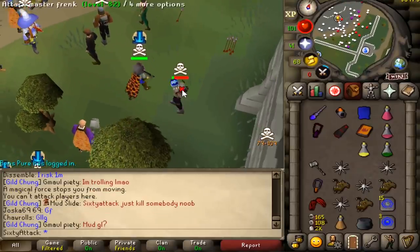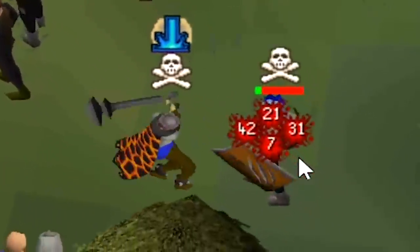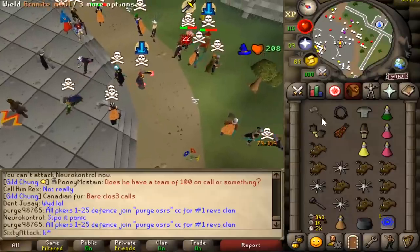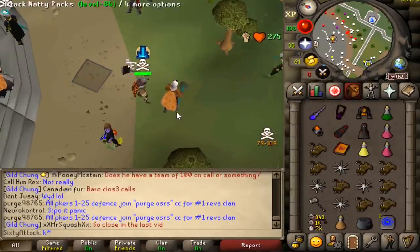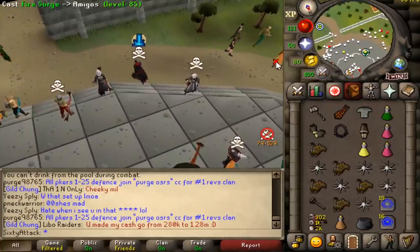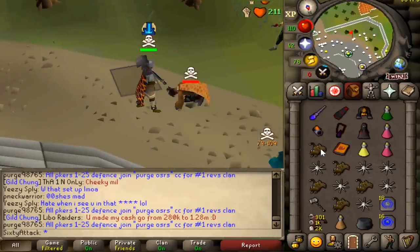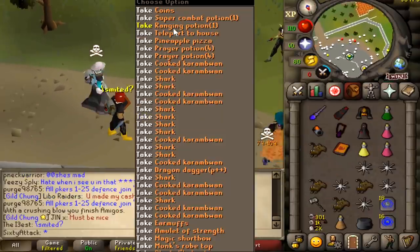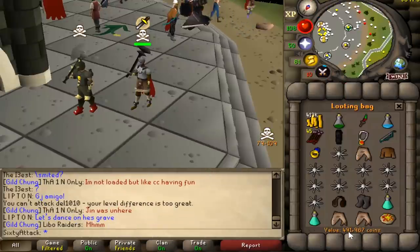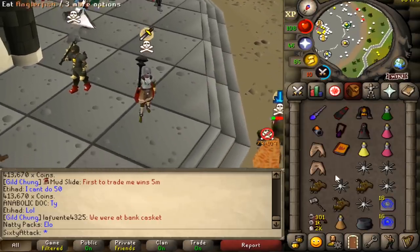Oh bro, that was all in the same tick — that would have been sick if I just one-shot him there. Nice and clean. Do get a plus one maybe — doesn't look like it, unless we got GMaul. Like I'm barely even getting close to my max hits and I'm still just deleting people. We got 491k. Looks like he had a DDS as well, so I think he didn't have protect item on. So we got his GMaul, which was the plus one.